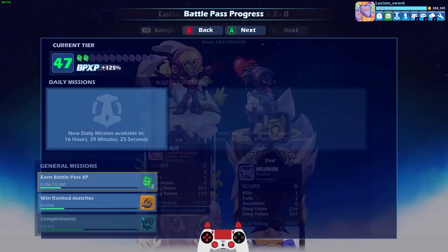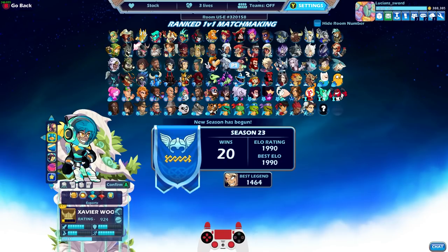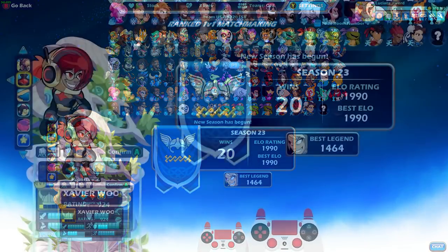And what are we at? 1990 ELO, guys. So if I win the next game, we probably get Diamond. That's kind of a shorter episode than I wanted because I actually wanted to show you guys me playing in different colors or whatever. But oh well. Let's change up the Scythe.